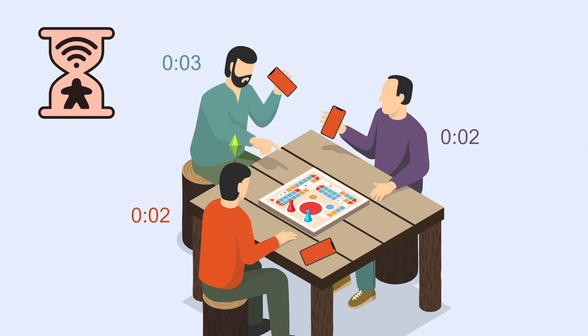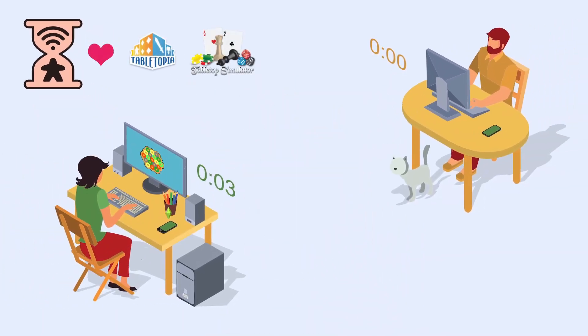The killer feature of the Shared Game Timer is that it can be shared across multiple devices, and they're all kept perfectly in sync so everyone can see how much time each player has taken, or perform actions such as ending their turn or passing — all within easy reach. The synchronization is done over the internet, so distance is not a factor, and that makes the Shared Game Timer perfect for online board games like Tabletopia or Tabletop Simulator.